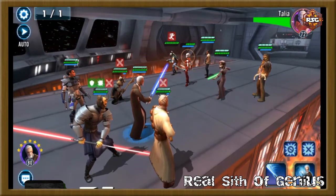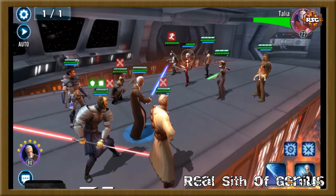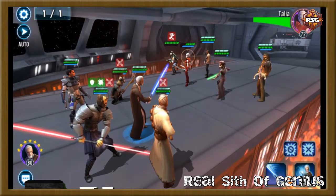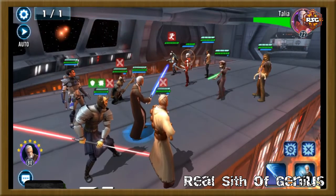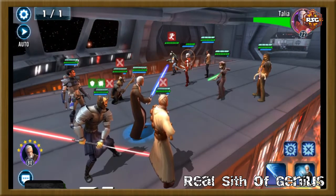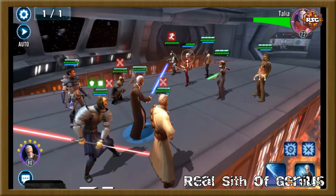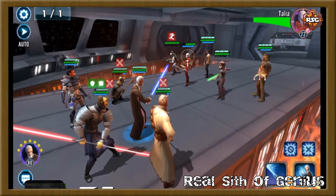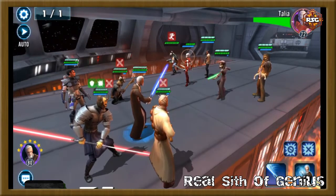If you switch somebody into a different position with the same group composition, a different character will be called to assist. You can use this to your advantage — for example, in a Phasma lead group with Qui-Gon, Geonosian Soldier, Rey, and Stormtrooper Han, if Qui-Gon calls Stormtrooper Han, he's not the most damage. But if you switch the positions of Han and Rey, now you get Rey assisting Qui-Gon instead, maximizing damage.